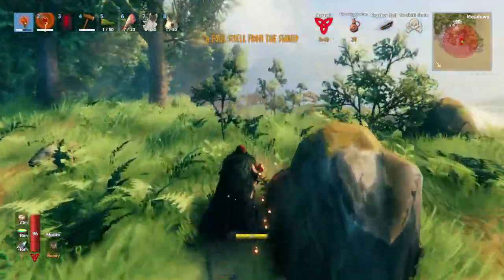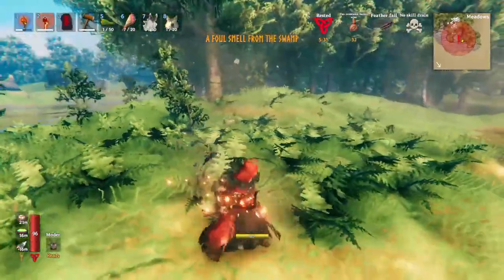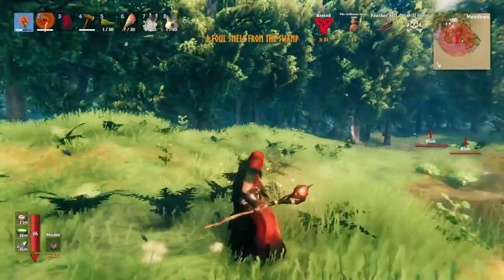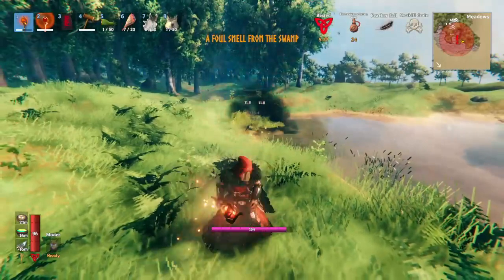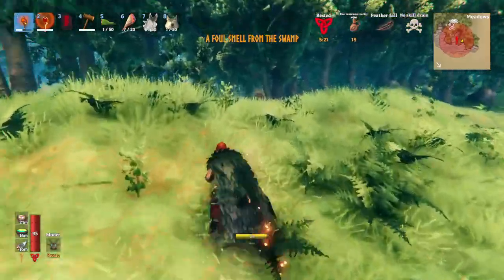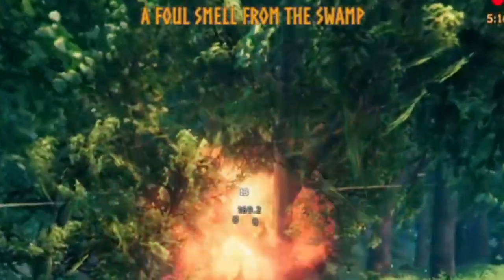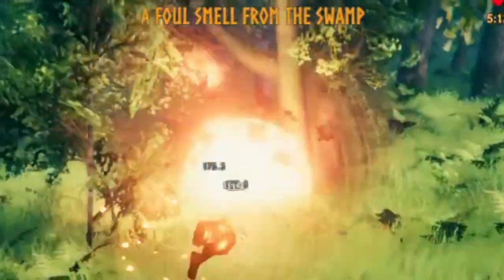The fourth event you get when you unlock Bonemass is 'A Foul Smell from the Swamp.' This one's pretty simple — you just get mobbed by blobs and occasionally oozes. This event is unique because these enemies can't actually hurt buildings, so if you just shut your door, they can't do anything except poison you through the walls. Just stay away from the wall and you'll be good.